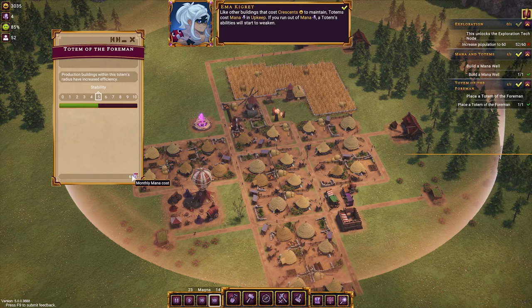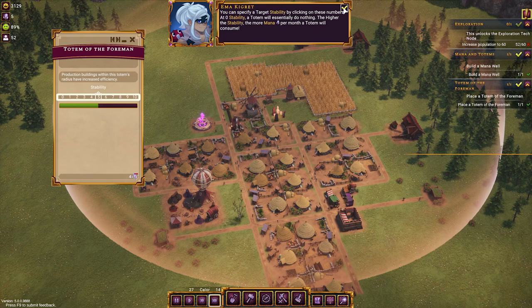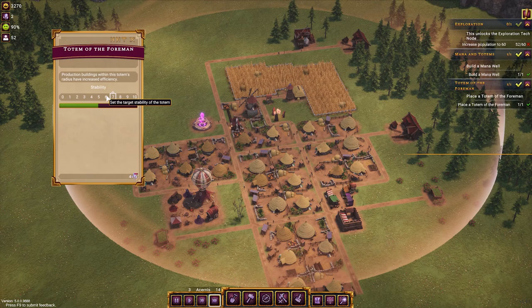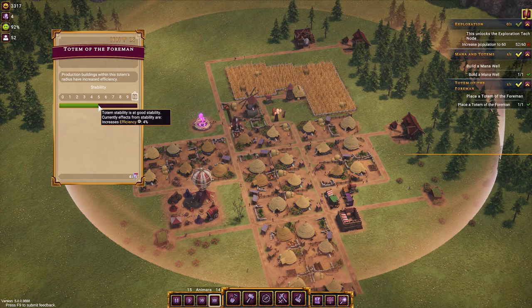Other buildings that increase resources help maintain totems, which cost mana. If you run out of mana, totem abilities start to weaken. Totems have an inherent stability — the higher it is, the more powerful they are; the lower, the weaker. You can specify a target stability by clicking on the numbers. Zero stability will do nothing but it will cost more mana. Let's set it to 10. Four percent efficiency — nice, we'll keep an eye on that.